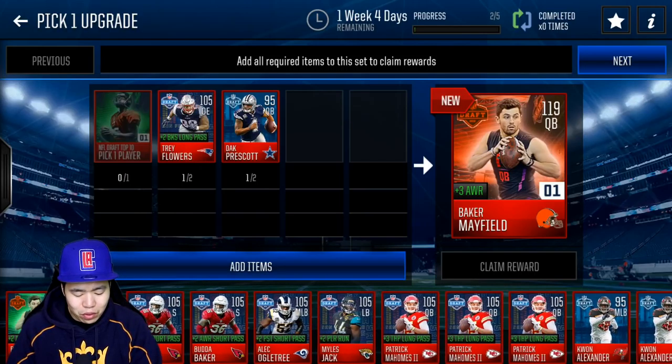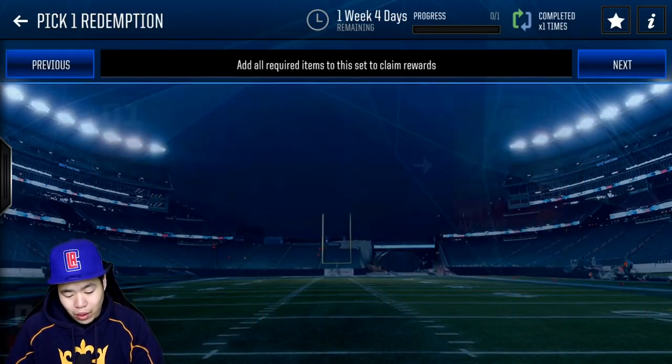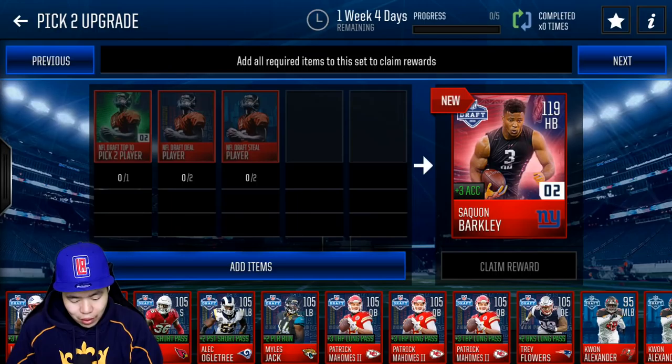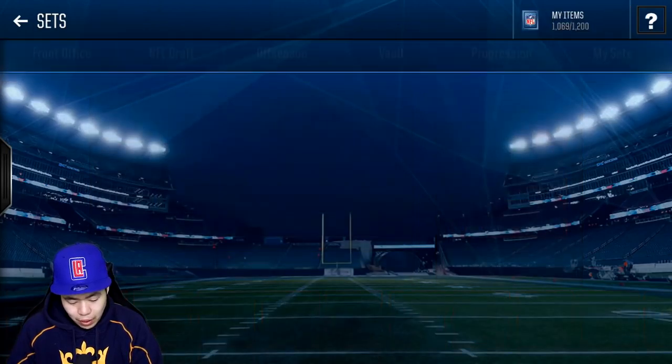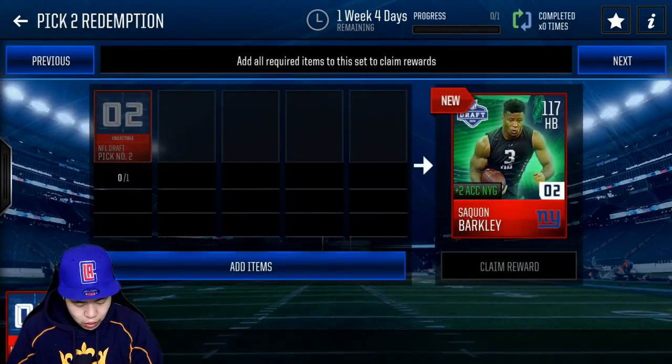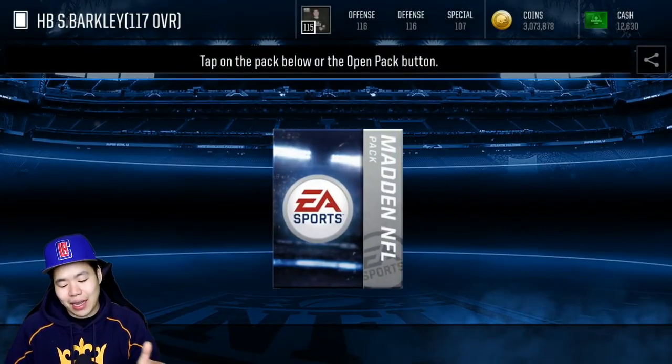I don't know if I want to collect them because there's a lot of players out there today that we're going to want to make. You can make the other Baker Mayfield, we can make the upgrades here for Saquon Barkley. But we're going to go make Saquon Barkley right here. Make Saquon Barkley — check out his stats.